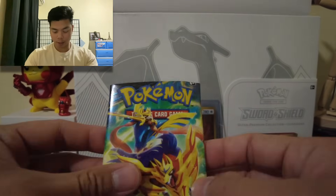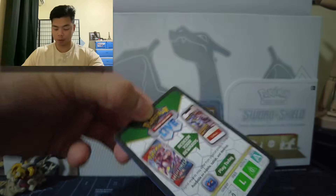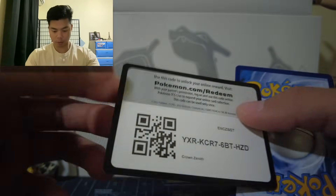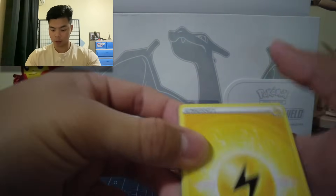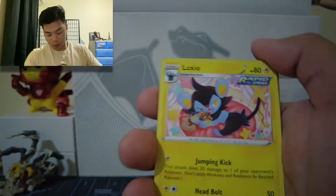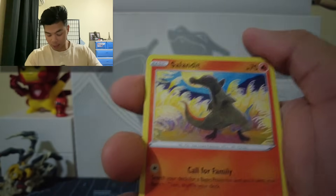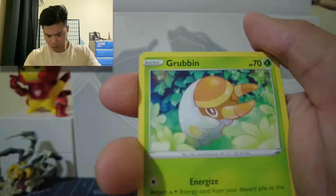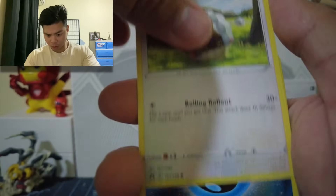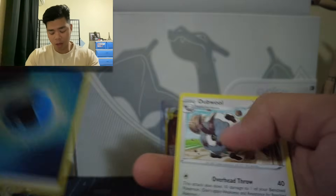Last pack — come on Arceus, give us some luck. Lightning Energy, Luxia, Tracking Shoes, Shaman, Salendit, Energy Search, Scrub, Grubbin, Wulu, a Holo Energy card, and a Devil card.